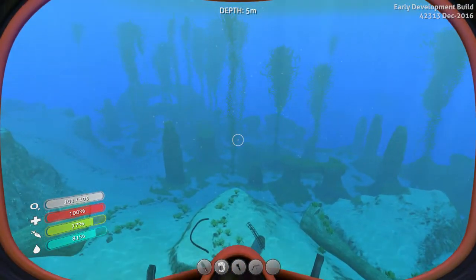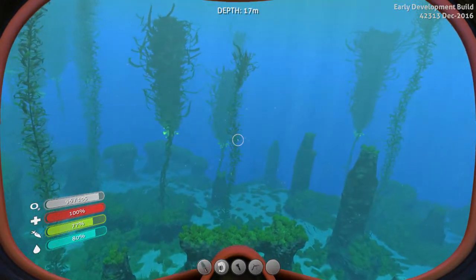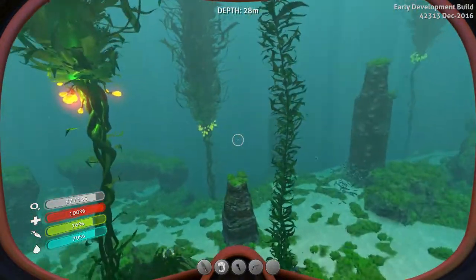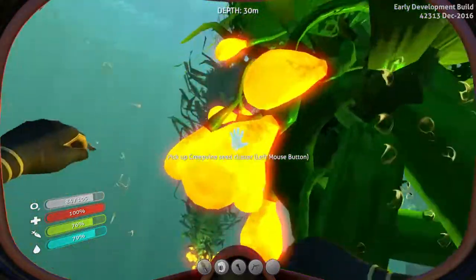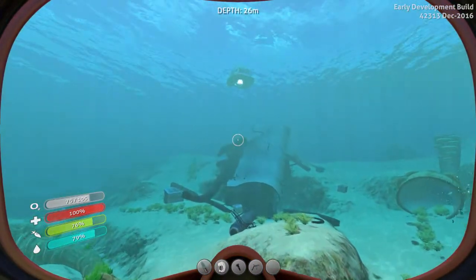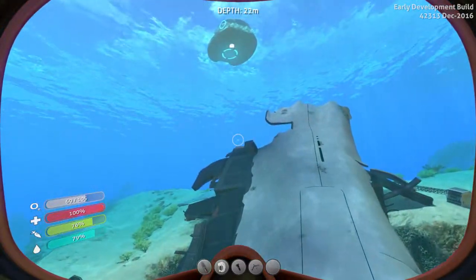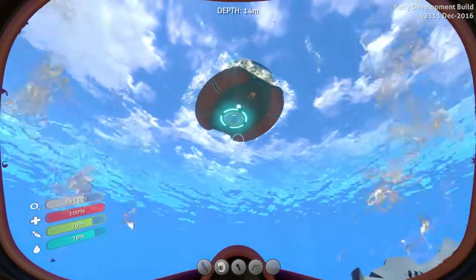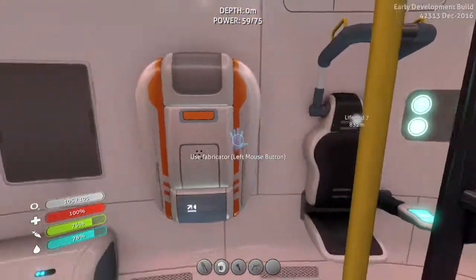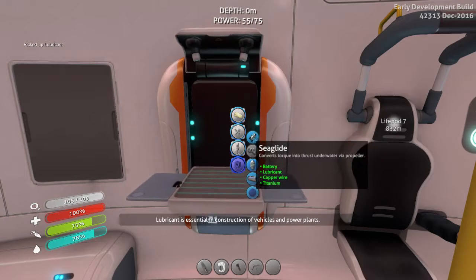I just need the lubricant so let's go get the creepvine clusters. I wasn't paying attention - I thought I just need a creepvine. There's none on this big one for some reason. Are there any stalkers about? No, we're good. I need to make an extra battery so I don't get caught out in the open with a dead sea glide. That's going to take two acid shrooms and salt maybe. Lubricant - gotcha. Deployable sea glide - gotcha.